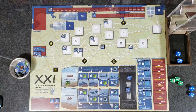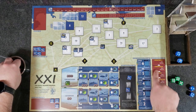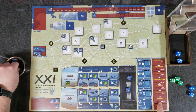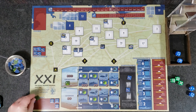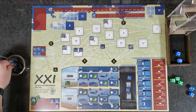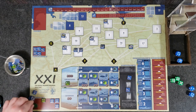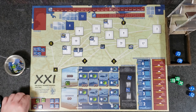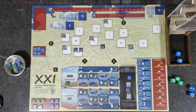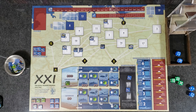Let's run through another turn. Draw phase — grinding war track still says stable fronts, so draw six. We get an army front, a convoy, an IGB command marker, a resource hull section, a train crew, and a devastation marker. I was hoping we'd draw those last ones so I could show you guys how they work.